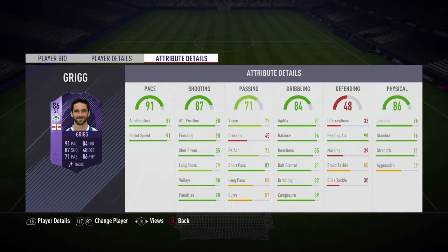Then the stats up next: 91 pace, 89 acceleration, 91 sprint speed, 87 shooting, 88 attacking position, 90 finishing, 85 shot power, 88 volleys, 90 penalties, and 87 short pass — that's the really key factor in the passing department that does mean a lot.